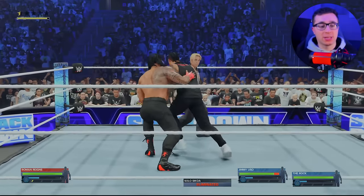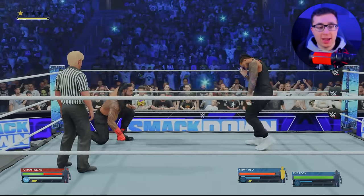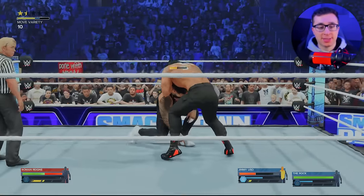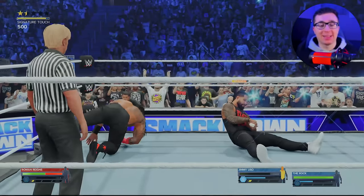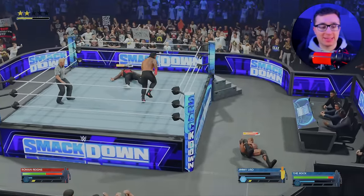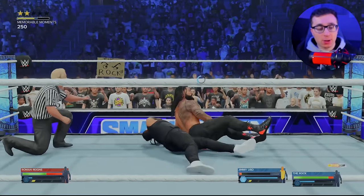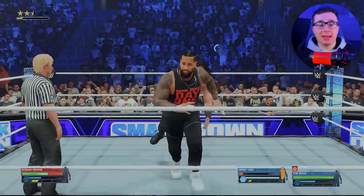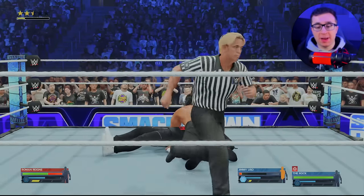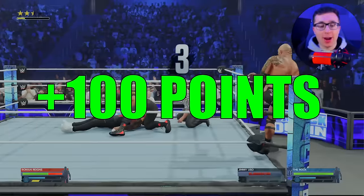Now welcome Jimmy Uso to the match. You get a Superman punch, and it's time to put you down here in the Bloodline. The spear to Jimmy Uso. We knock The Rock off the apron, go for the pin — Jimmy Uso kicked out at two. But that means The Rock cannot jump in and interfere now until Jimmy Uso tags him, so I should be able to go for a free pin. On the Samoan drop — two, three. Jimmy Uso is eliminated.